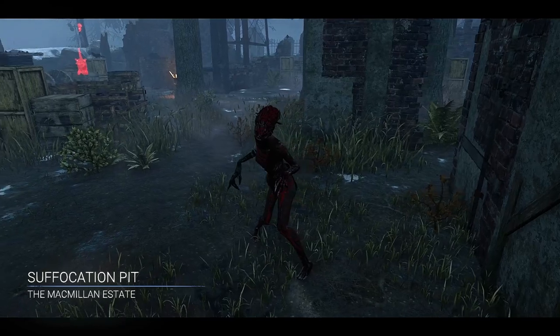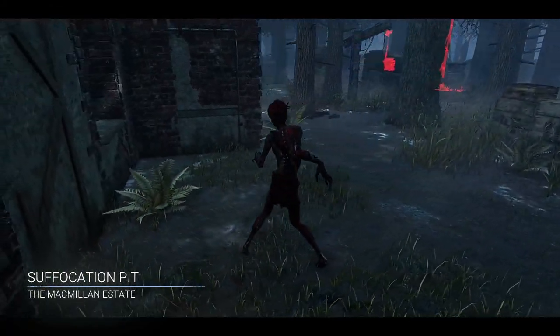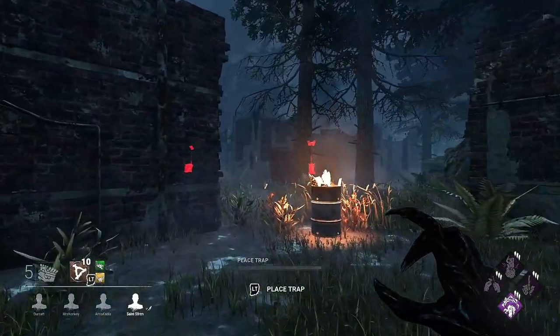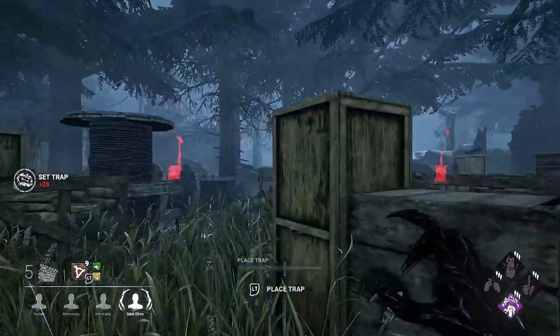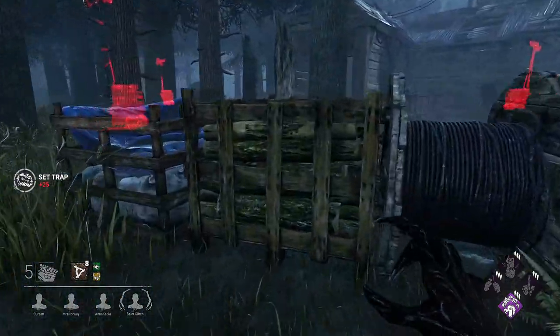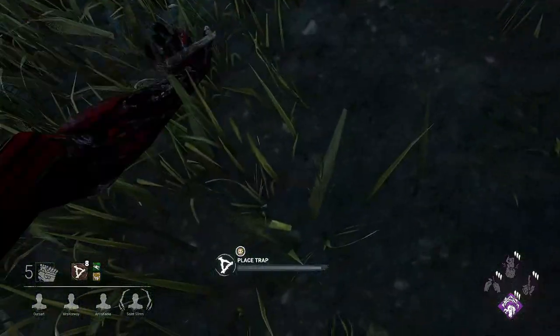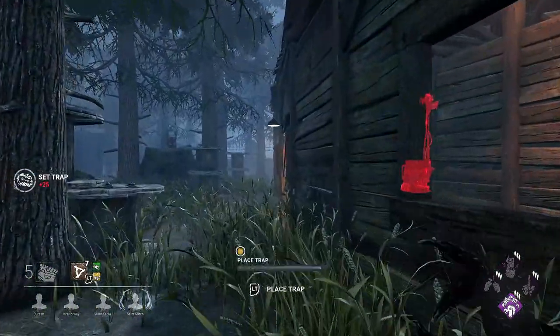The game I loaded up on was the Suffocation Pit, which made things a bit easier for me. This map is split with a choke point in the middle. So the first thing I'm going to do is set my network of traps — placing them where I think survivors might try to travel. I'm pretty sure at this point that everybody is over the other side.